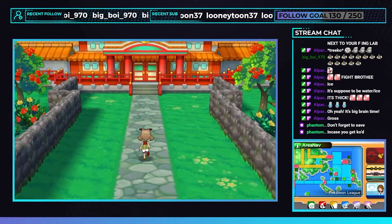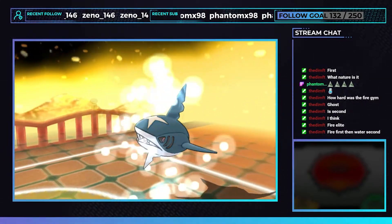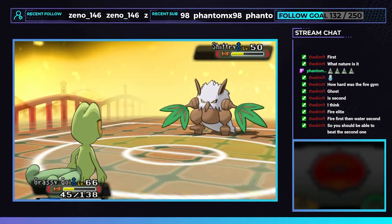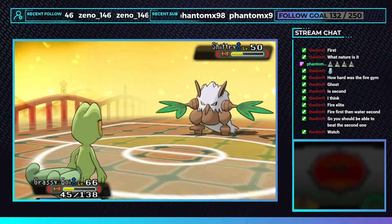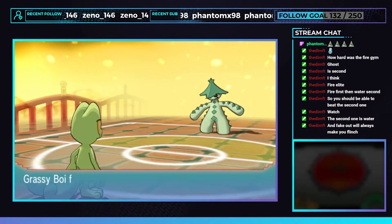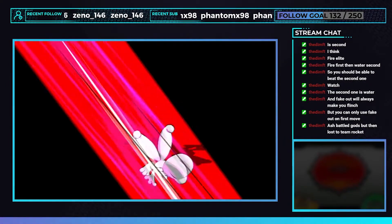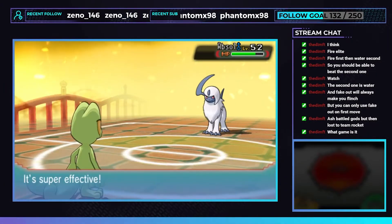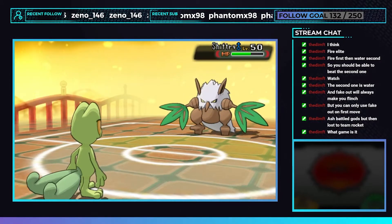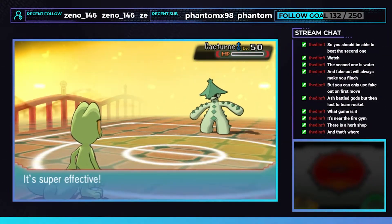We take on our first Elite Four member, Sidney. His Mightyena intimidates us, but we OHKO with Giga Drain. Absol and Sharpedo are both out in one hit. We hit Shiftry with a super effective Hidden Power, but it barely survives and hits us for a good amount of damage. Sidney heals with a Full Restore like the weenie he is. We bring it down to the red again only for him to use another Full Restore. We can't take out Cacturne with Hidden Power and it hits us with a fully powered Payback. We are out. We switch the Miracle Seed for Expert Belt and give it another go. Using Power Up Punch then Giga Drain on Absol after Sydney heals. Grassy Boy heals up to full HP off Sharpedo. Even with an Expert Belt we still can't take out Shiftry in one hit, so we use the same Power Up Punch strategy. First Elite Four defeated.